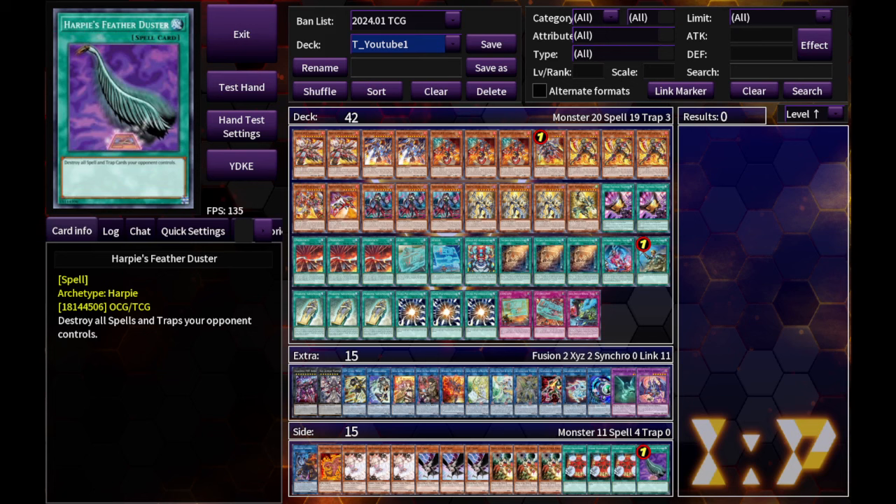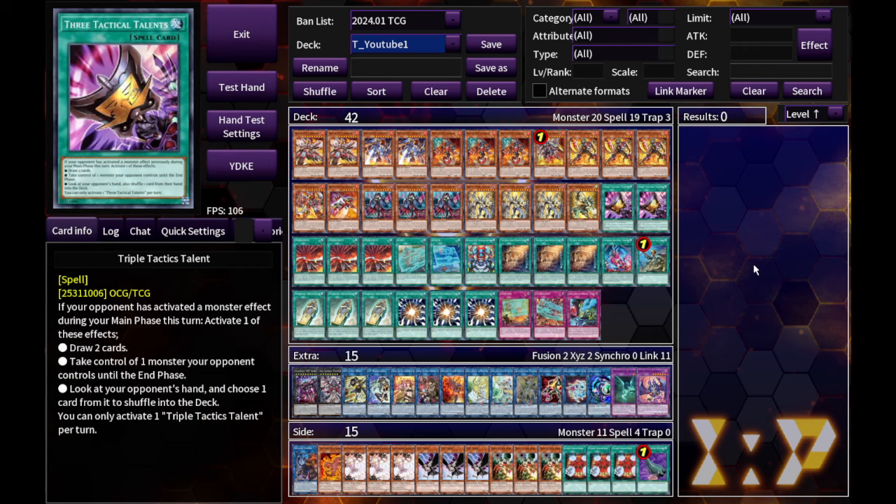Last time we finished with the Rescue Ace deck — the horse Rescue Ace — that I utilized and won a Regional with it undefeated. This week there are still a couple of things left from Age of Overlord that I didn't talk about, which also kind of utilized a similar idea as the Rescue Ace deck.